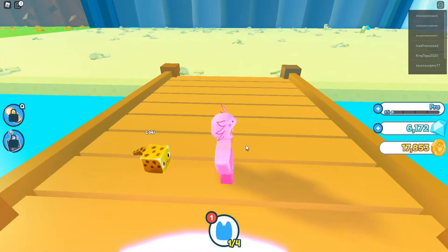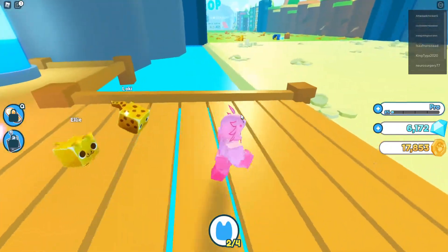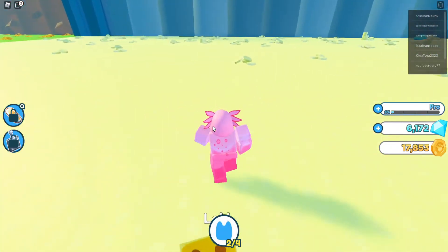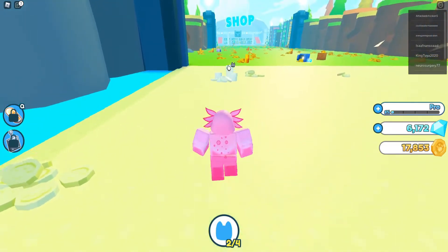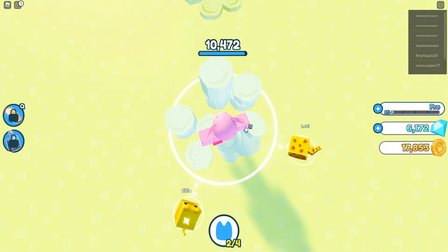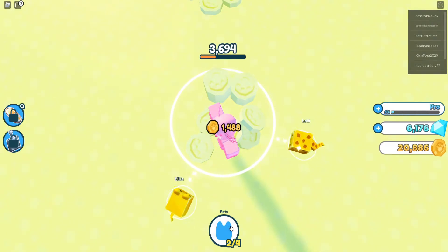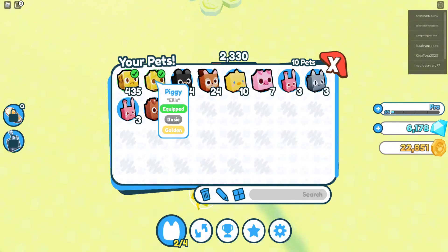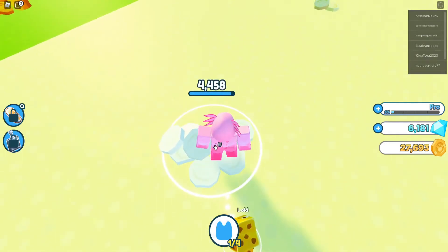Now we got that — I don't know why I can't equip this one. So now we can see, let's go here and see how fast I can mine. Looks like together it mines pretty fast, so let's take away this one — and it still mines pretty fast, as you can see.